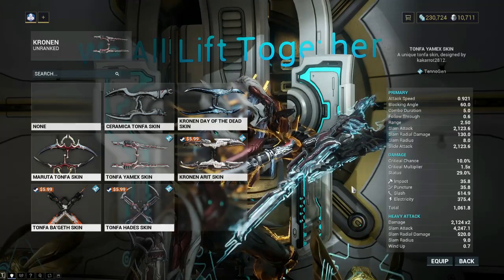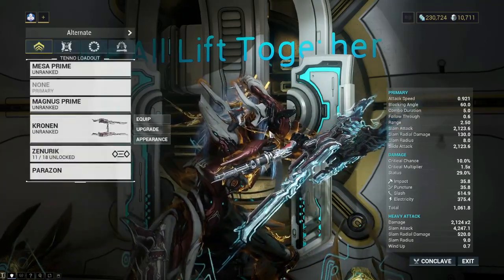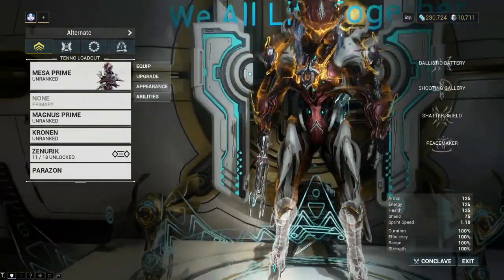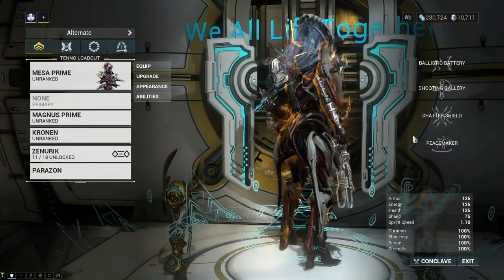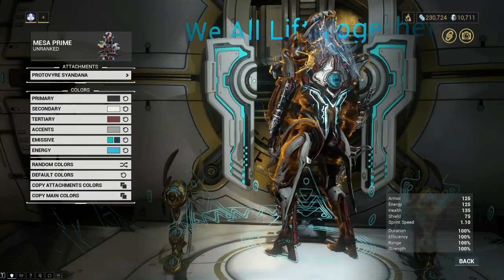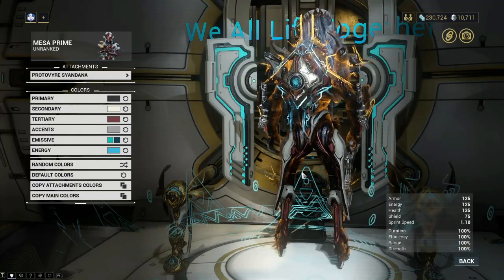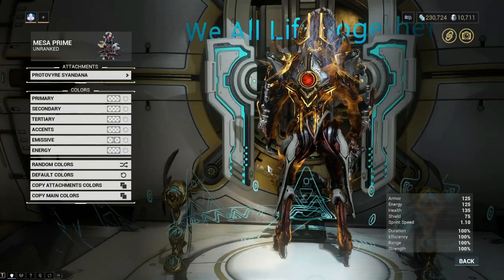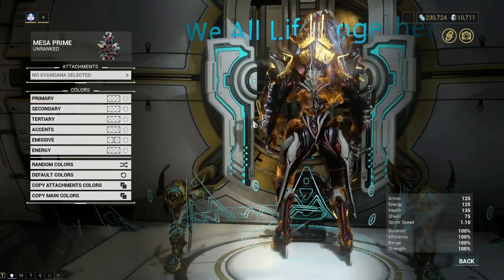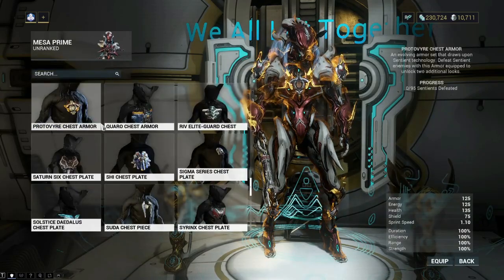Just for full transparency, the Tonfa Yamex is Tenogen content, not part of the bundle. I'm going to hide those. But if you're interested in awesome Sentient design, that's one option. When holstered they look super cool on her back, and she looks awesome holding them as well. For aesthetic purposes we'll hide those. There's also the Syandana — let me go to default colors with that orange energy color.